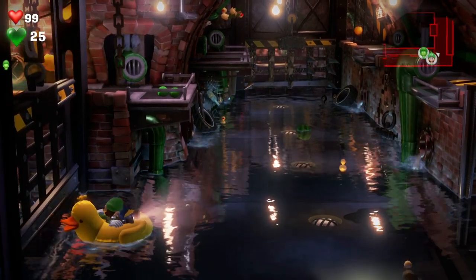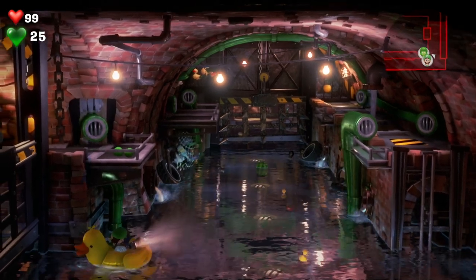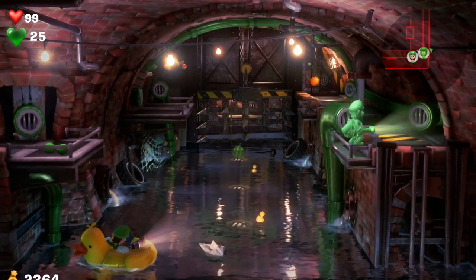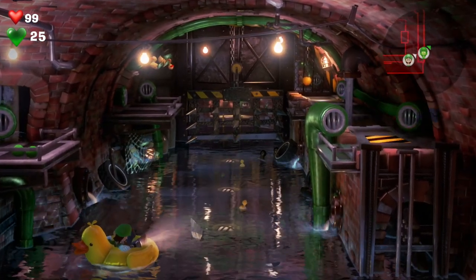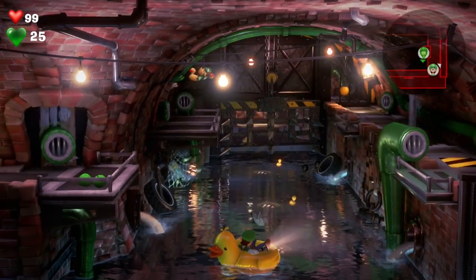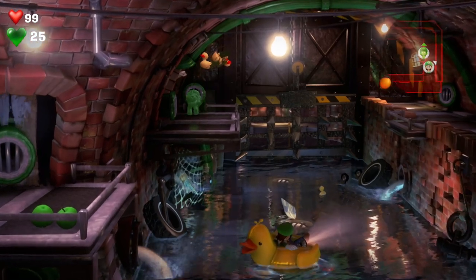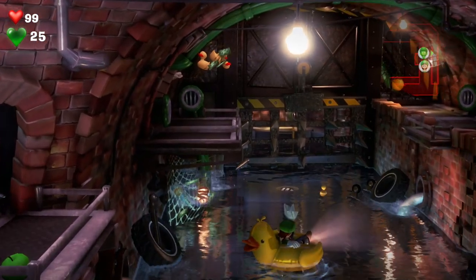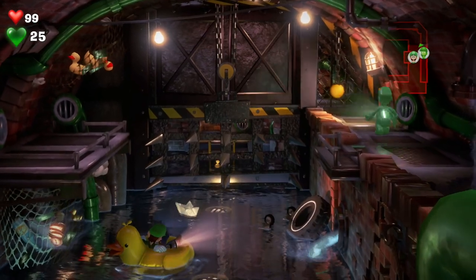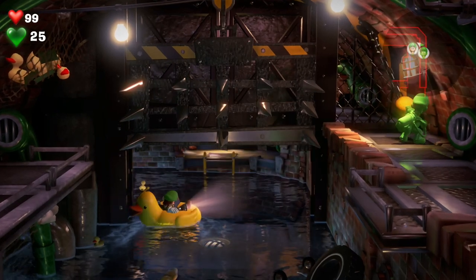Now we've got to do this really fast. With Gooigi we're just going to head through all the pipes so that we can get to the end stage where there's a switch. Just go through all the pipes that you see. This will take him across before Luigi rams himself into the spikes — that will be game over. So it's getting close, go over there, hoover it up, and that will open the gate and Luigi is through.